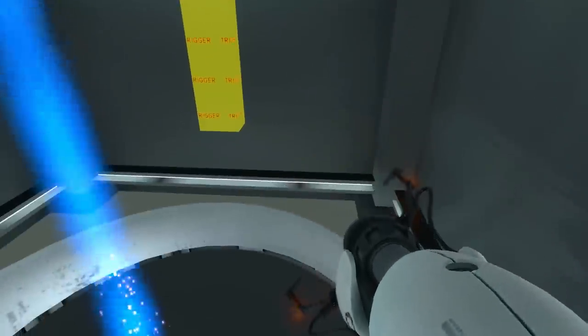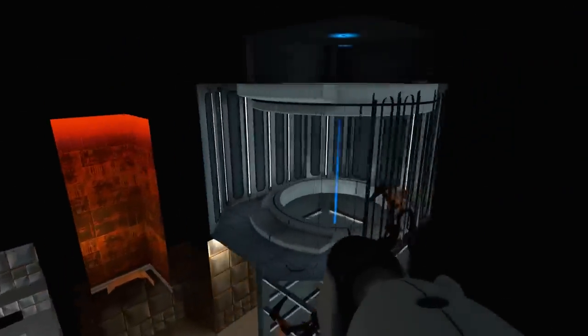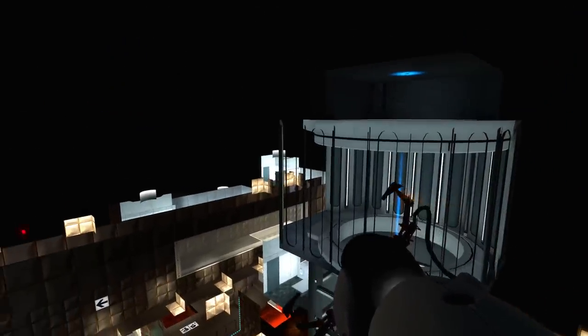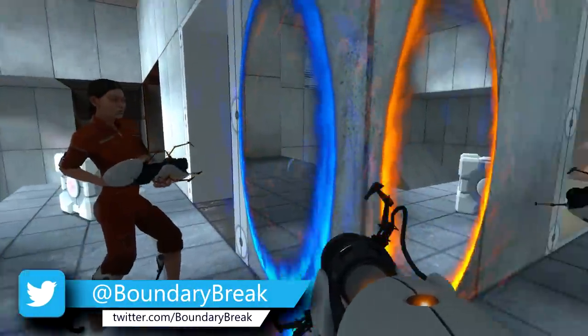There's also a trigger as you go up the elevator shaft. If you fail to activate this trigger you will not find the next floor at the top of the elevator, because the next map hasn't loaded — this trigger is what tells the game to load the next map. Another popular viewer request, which you can always follow me on Twitter to submit, is: how do the portals work?